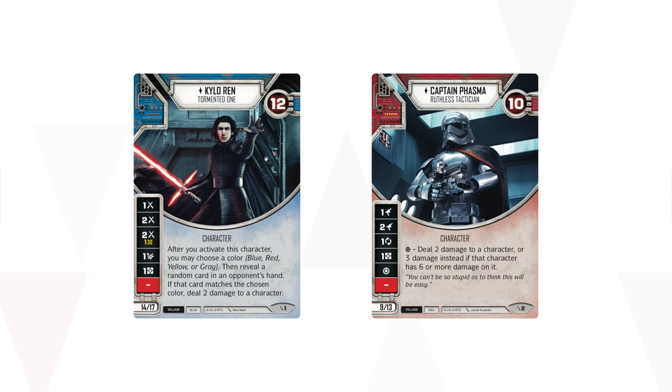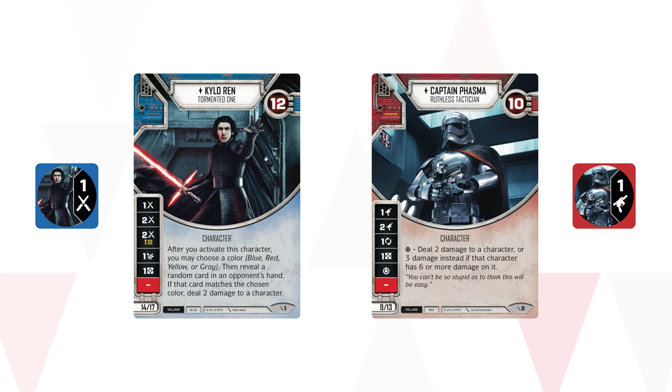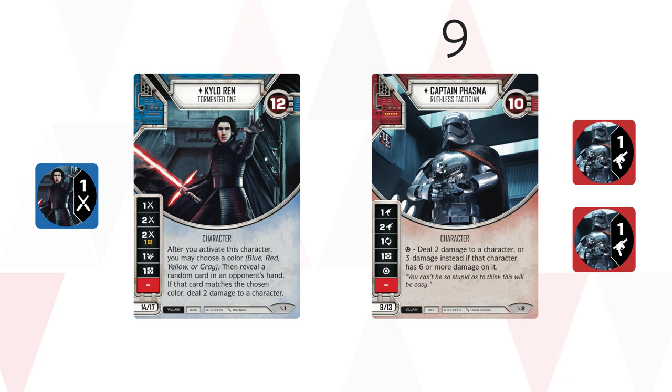If there's two numbers, that is the cost to bring that character with an additional die. So you'll notice I have Captain Phasma and Kylo Ren here — they each have one die. On their point card below, you'll see for Phasma 9 and 13. To bring Captain Phasma to the game with a single die costs 9 points. If I want to run her as elite — which means bringing two dice — it would cost me 13 points. Teams are constructed using 30 points.